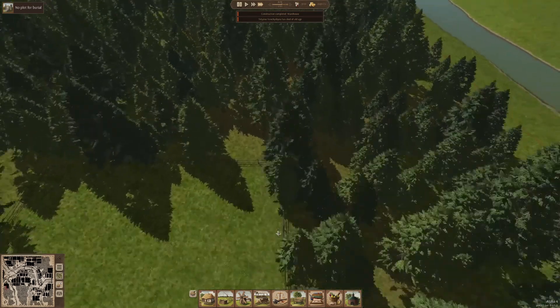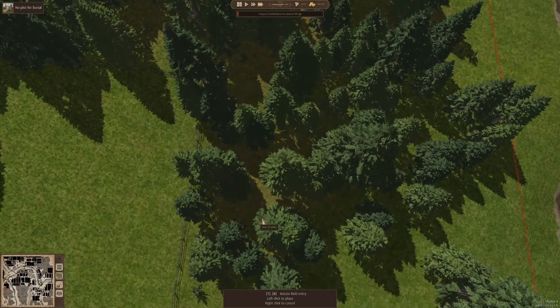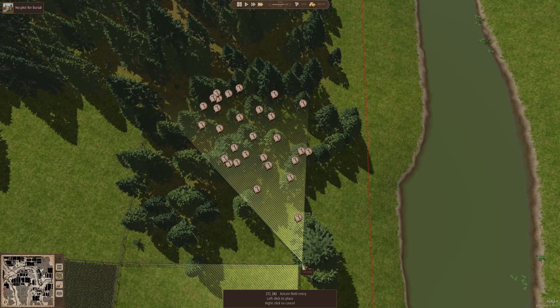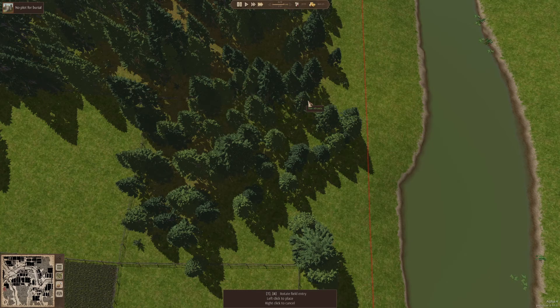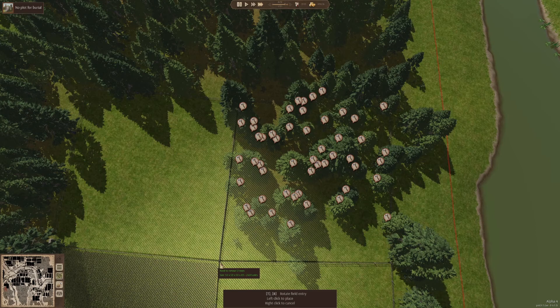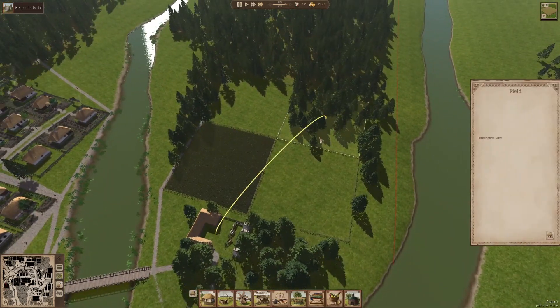We'll go ahead and add another field, connecting right here to the corner and coming all the way down here to our 50-spot. That is now too long, and I did a really bad job of lining things up — these are going to be trapezoids. So we're actually not too far off. We'll go ahead and come down here: 49, so we need to come up just a little bit more to 50. It's not going to be perfect, but we'll live with that. We'll let them get rid of those 51 trees and this should end up helping a little bit.